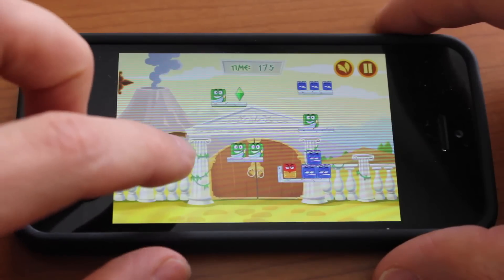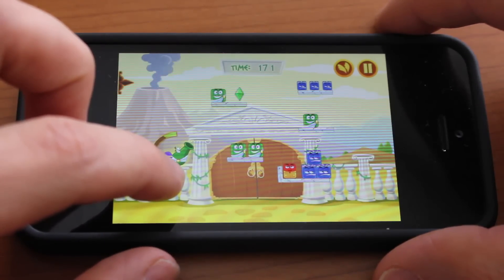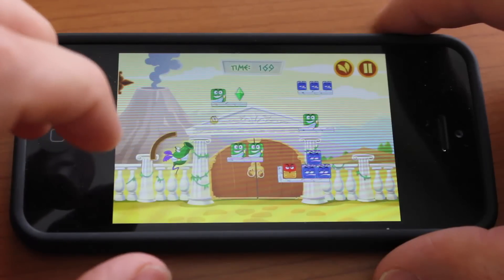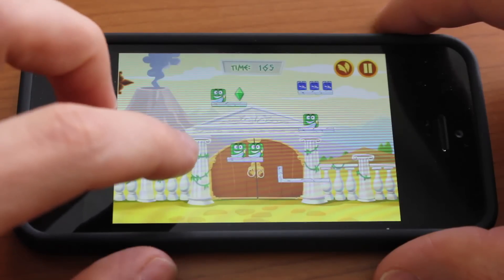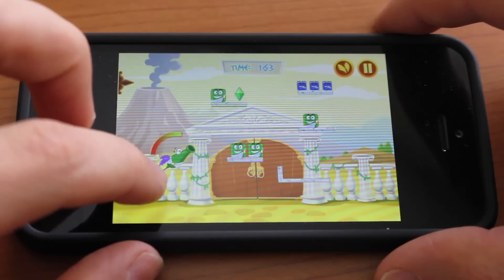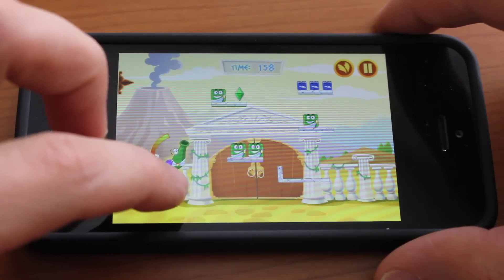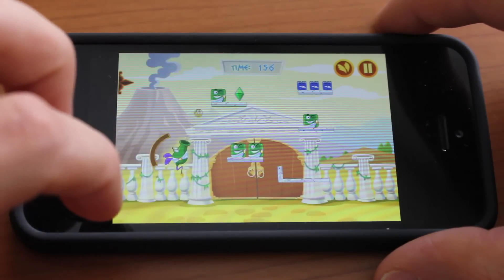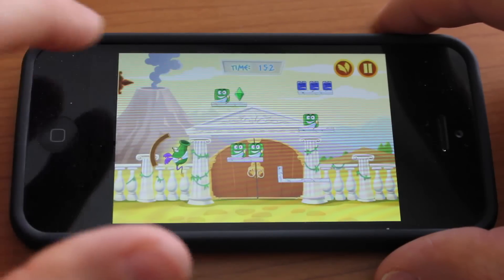So we're going to try and launch a yellow guy in there to see if we can get it to explode. So there we go — that was pretty good. Let's try to hit the blue guys over there, maybe arch over the top. And you're going to try and grab the crystal if you can.